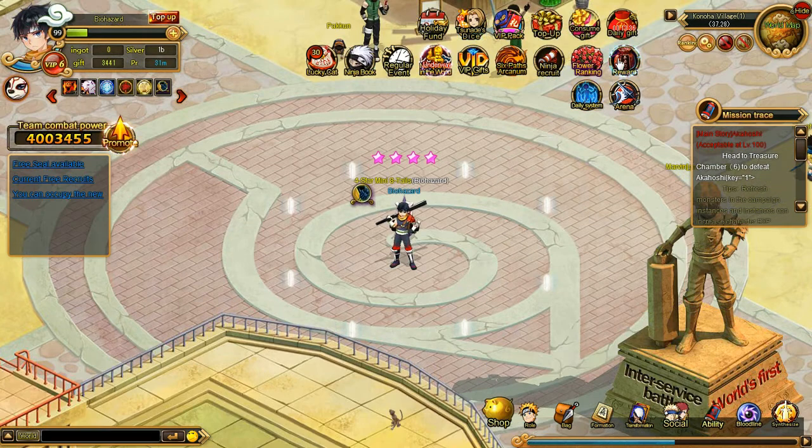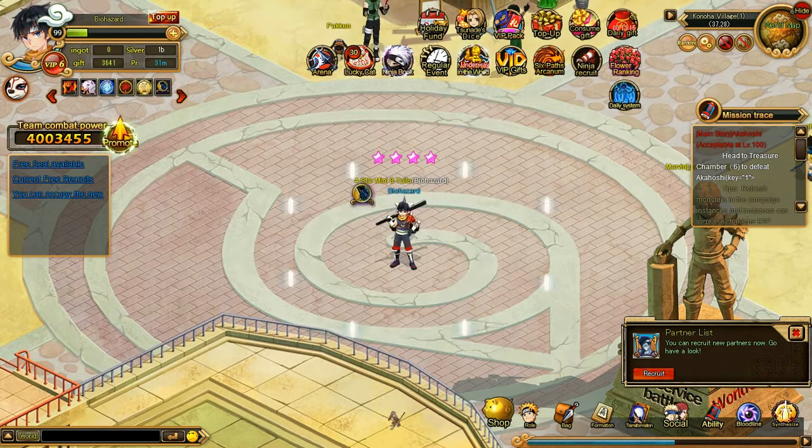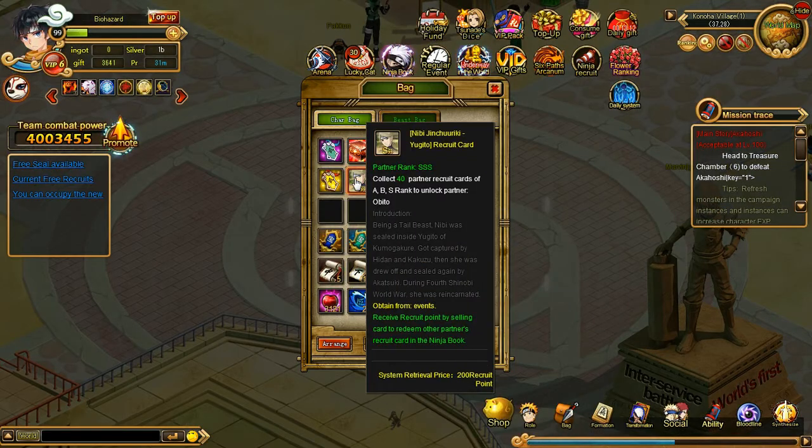Alright, let me grab that. Cast gifts 200, 300 envelopes, sheep gift meeting box 2, level 5 gem, S-Ninja, 500 ship order, Spirits, and then one of the Chinchuriki cards — which you need like 40 of them.